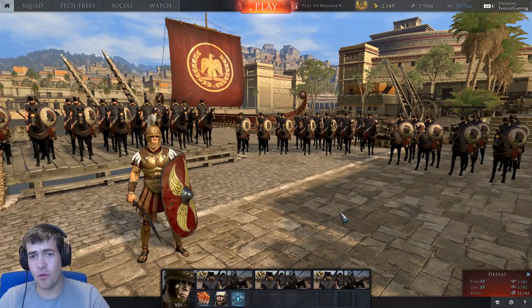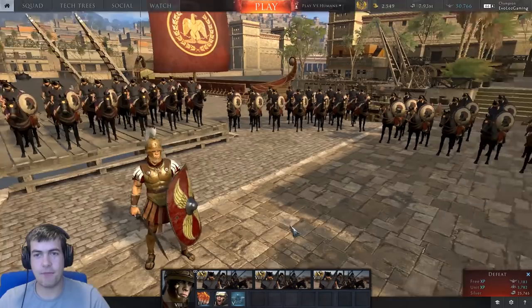Hi guys, what's going on and welcome back to another episode of Total War Arena. We have got some very cool units today. We're going to be taking a look at the tier 8 Roman Premium Cavalry, Masanissa's Guard.